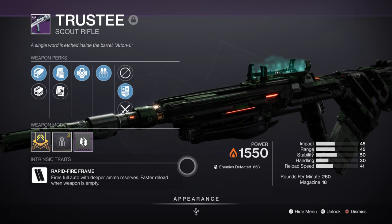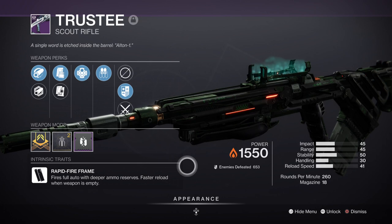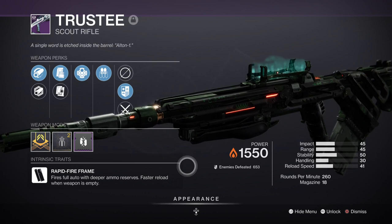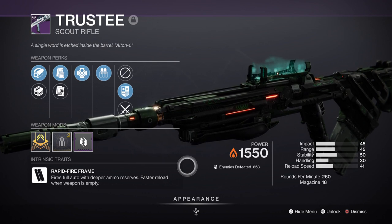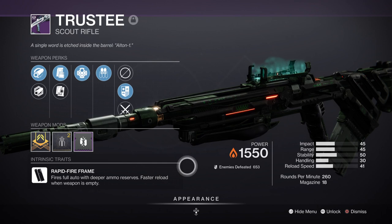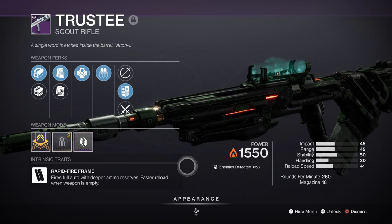As secondary I have the trusty Scout Rifle with Outlaw and Redirection, and although having the weapon with Incandescent will be better, this can be a great alternative until then. This is definitely worth getting as it takes out minor and major combatants relatively well if you have the Redirection perk active. As it's also a rapid fire frame, it means you can add minor, major, or boss damage mods to increase your damage against them further. I do recommend you try and get a solar weapon that is full auto so you can produce Orbs of Light quicker — anything is fine but full auto is a must.